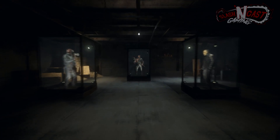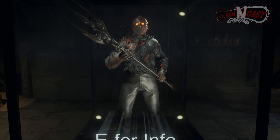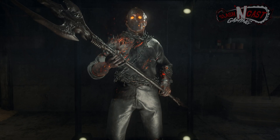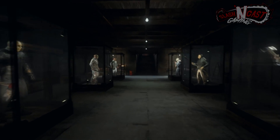The cabin also came with loads of Easter eggs and references to the films. One Easter egg in particular, which we covered before the game came out, involved looking at certain items for a period of time. Once you found all these specific items, a secret room would open revealing Jason's shrine for his mother.